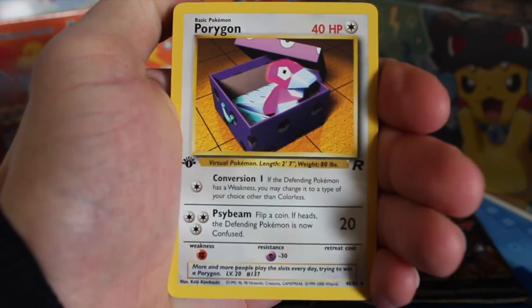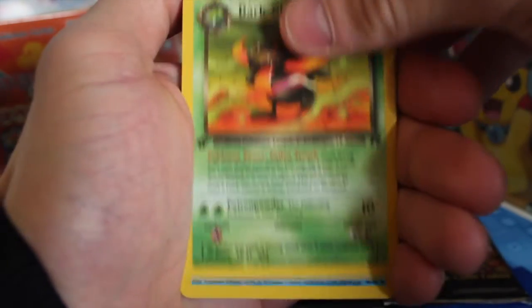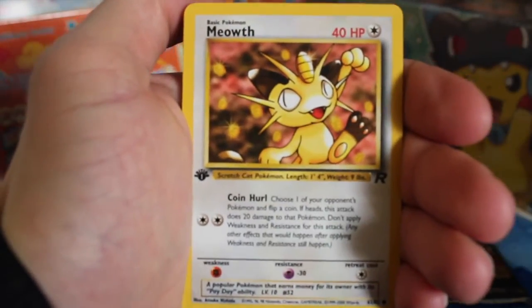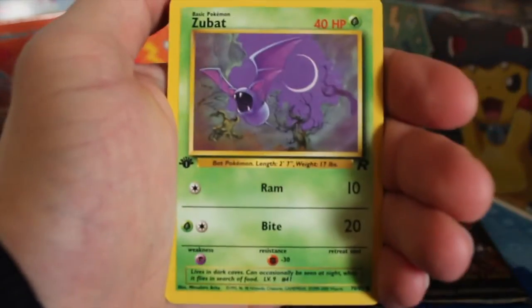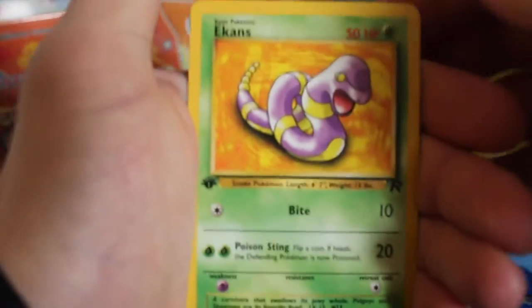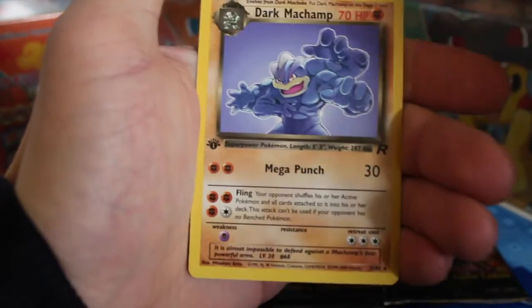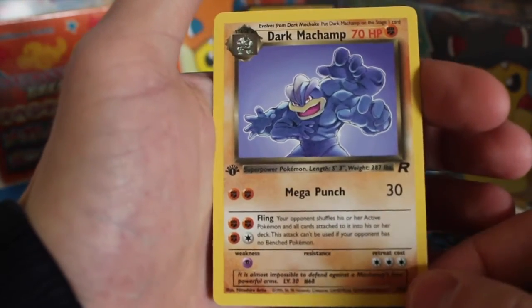So we've got a Porygon, a Dark Gloom, a Dark Wartortle, a Meowth, an Eevee, a Zubat, an Oddish, a Grimer, an Ekans, an Abra, and our last one is a Dark Machamp. It's not a holo but still it's a really nice card altogether.